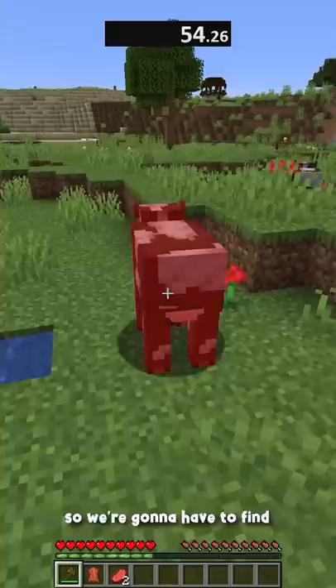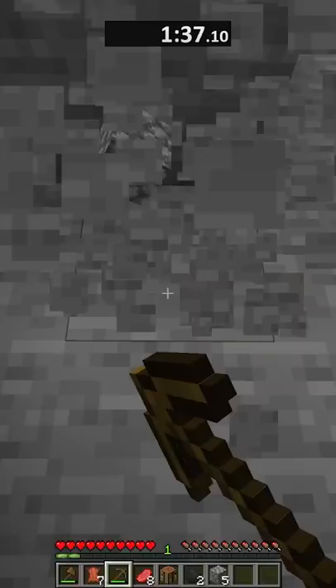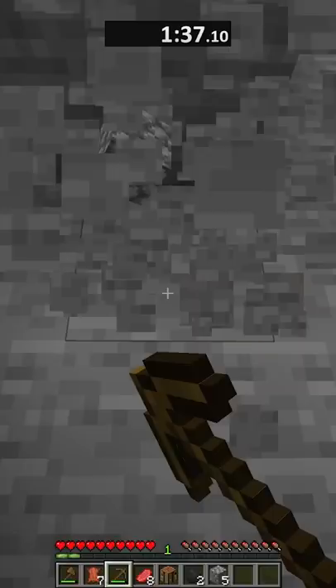But we have a problem. Powder snow doesn't spawn naturally in 1.17, so we're going to have to find a way to get it. Lucky for us, we can get it by leaving a cauldron out in the open in a snowy biome, and it'll slowly fill up when it snows.